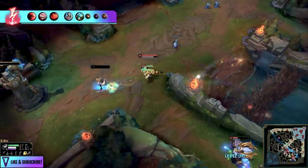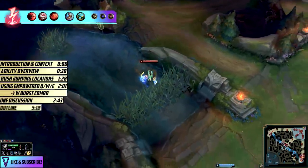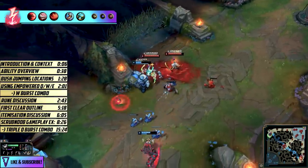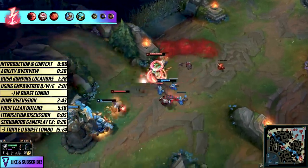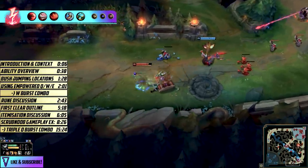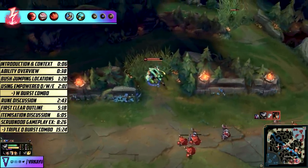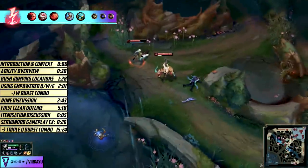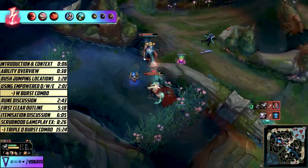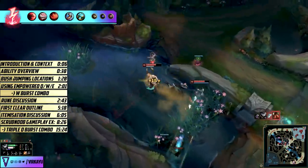If you've paid attention to Rengar's build recently, the page you've been running is Electrocute, Sudden Impact, Eyeball Collection, Relentless Hunter, Magical Footwear, and Future's Market. This gives you maximum single-target burst plus a gateway into your build that makes it much faster to reach full lethality across six items, since it's typical not to build a jungle item. It's noob-friendly in the sense that one target will eventually die very quickly.